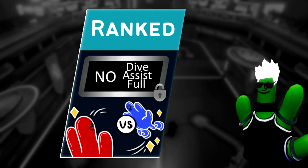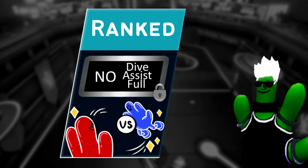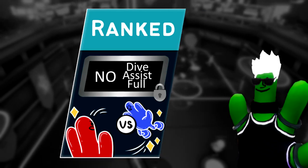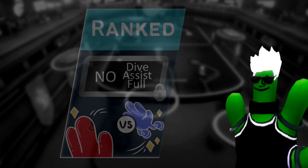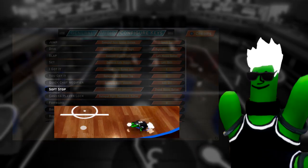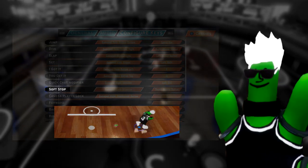Because of this, I suggest all players move their personal setting to competitive as quickly as they feel comfortable doing so. 99% of tournaments, events, and everything else since it was added have been played this way as well. If you plan to compete with DA full, you must delete it. If you choose the hardcore route and play with it fully off like I do, you'll definitely want to learn how to use the soft stop input to stop yourself from flying off with every dive.